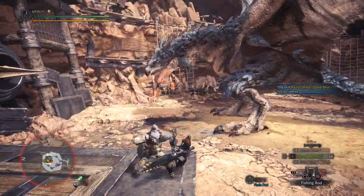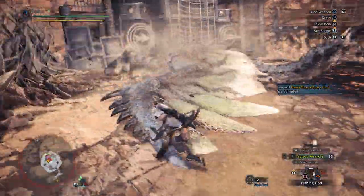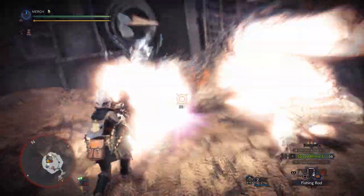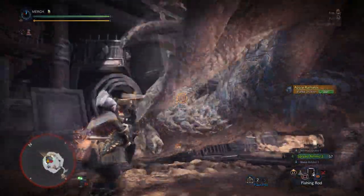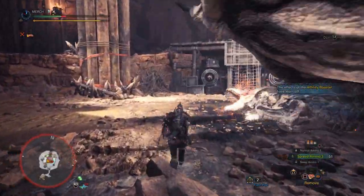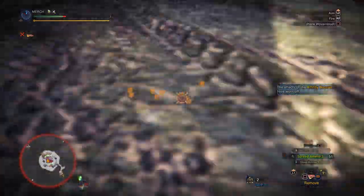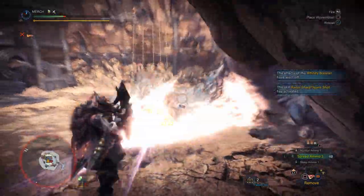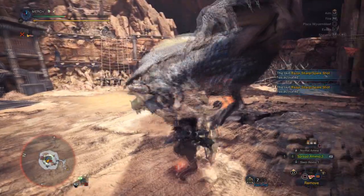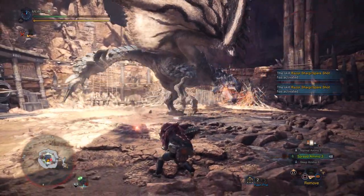Just use whichever one suits your liking, and of course if you're fighting something that's weak to dragon, you're much better off with the Rathalos set. Both of these are pretty endgame ready, so you have a decent amount of slots you can replace for defensive skills if you need to — a bunch of level 2 slots you can replace with other skills for a specific fight. You have optimal DPS because even though you have a build catered to the spare shot bonus, you'll still deal a lot of damage regardless of whether it procs. Whenever it does proc multiple times in a row, that's just like a cherry on top.